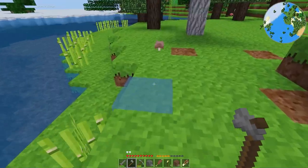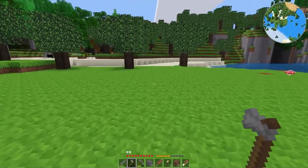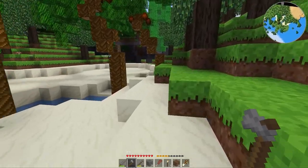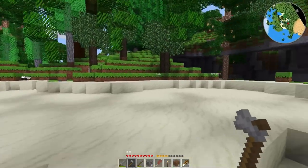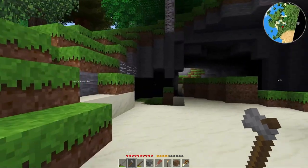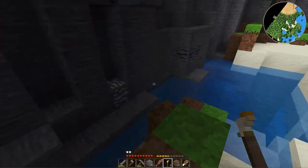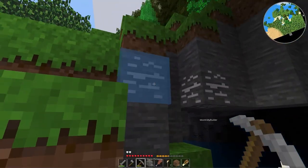I'll grab the saplings, though I don't know if I'll really need them - there seems to be a lot of wood just sitting around out here. I think there's a cave system right over here, which could be the perfect place to go and find iron. The mines would be good too, but I had really bad experiences there. Oh, it's all water - hmm. Okay, so this isn't really a cave, just a small outcropping.